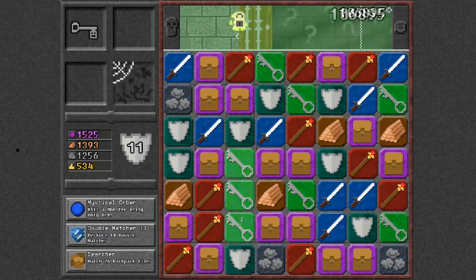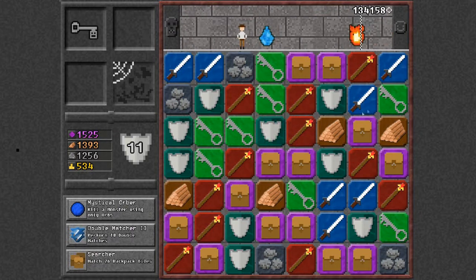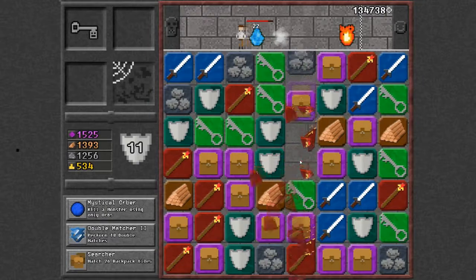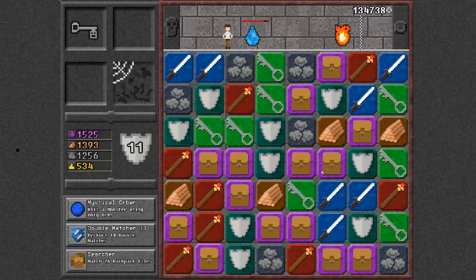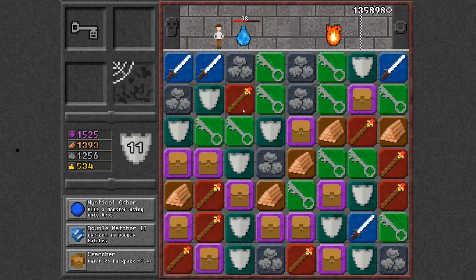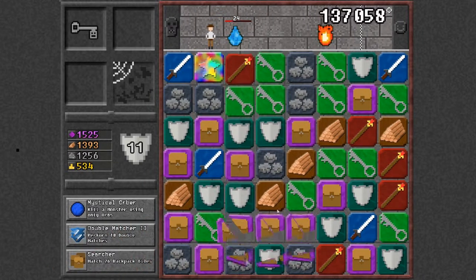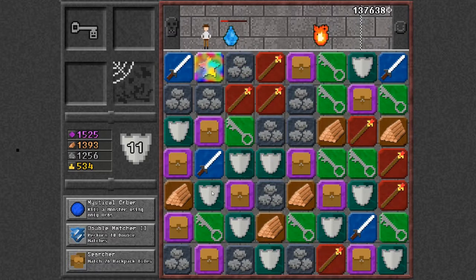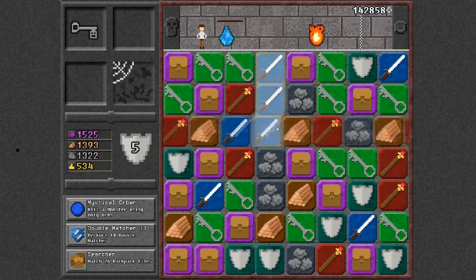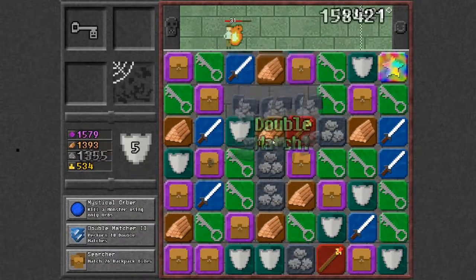I'm not sure what wood and stone are used for after that. Chests and doors need a key. You try to line up the staffs for magic or the swords for physical or melee damage. And certain attacks work better against certain enemies. These shields also give you a little sort of buffer against monster damage.